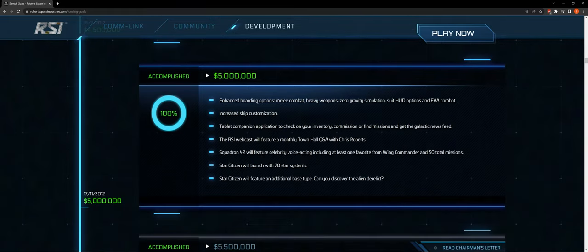At $5 million: enhanced boarding options, melee combat, heavy weapons, zero gravity simulation — we have that — suit HUD options, and EVA combat. These need to be fleshed out, but we have what they tend to call tier zero versions of that. Increased ship customization — we have a lot of ship module swapping, but I wouldn't describe what we have as robust ship customization. We have classes of modules and within those classes are grades.